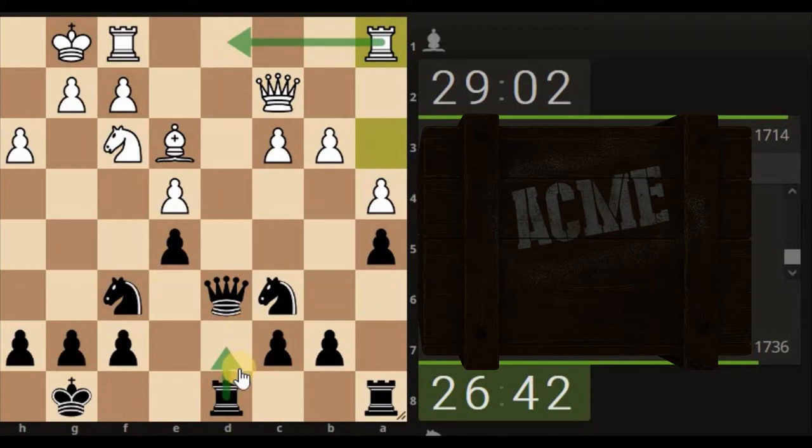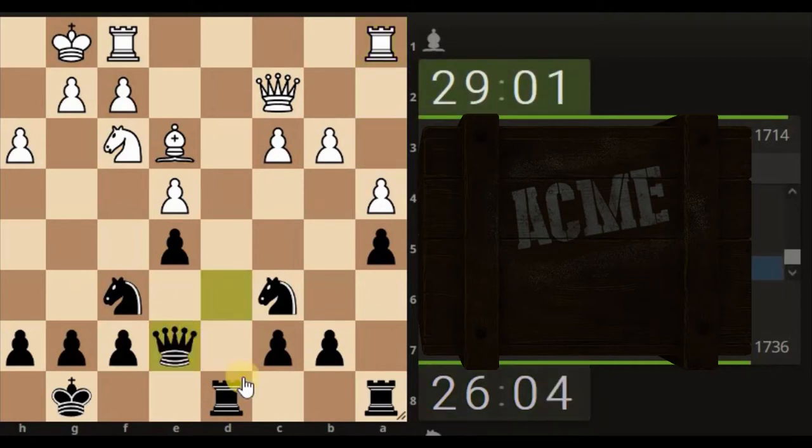If we bring the rook up, he brings his rook across. Bring the queen here — maybe he takes, queen takes, then his rook is starting to own the file. They may have found a way of turning the tables, and I don't want them to have turned the tables. I want to own this file, but I might be too late to the party. If I bring my queen here... keep it here because I'm on this pawn. Or maybe I keep it here because I'm on the rook. The bishop wants to come down here. Bring the queen here.